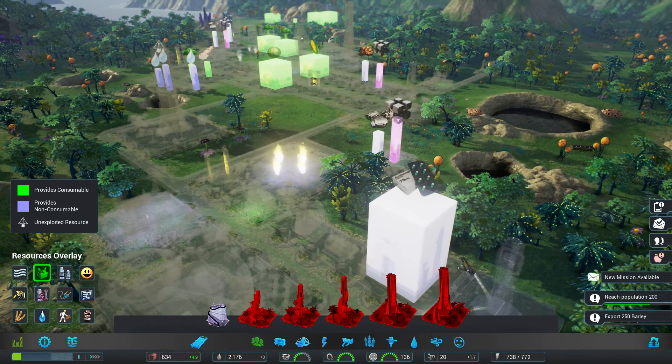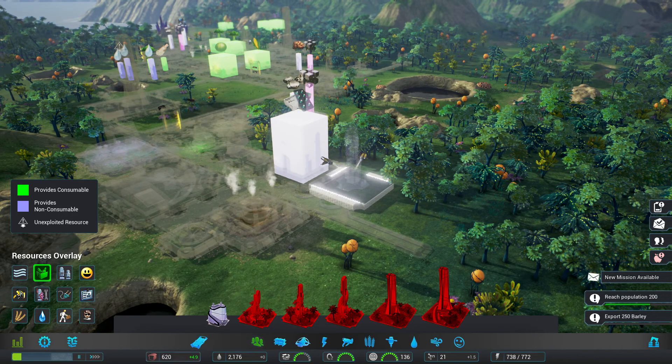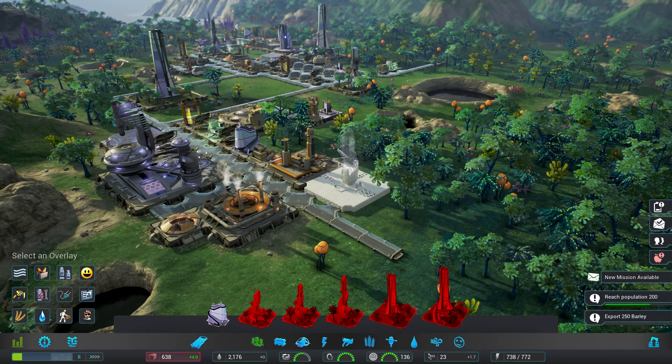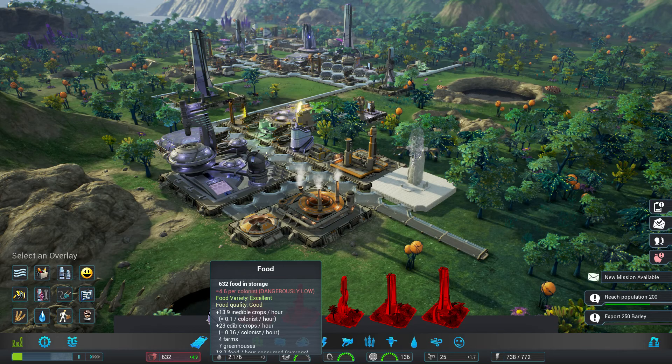Hey guys, welcome back to another episode of Aven Colony. This is a game brought to you by Mothership Entertainment, currently in its beta form. We're going through this level — it's been a long one and we've gotten a little ahead of ourselves here and there. We're doing fairly well though. We just need to worry about our food, which is at 4.9 and going up.